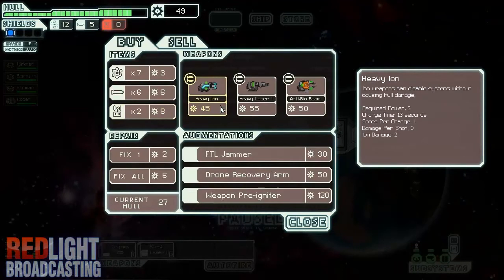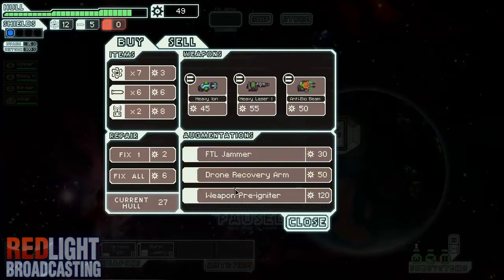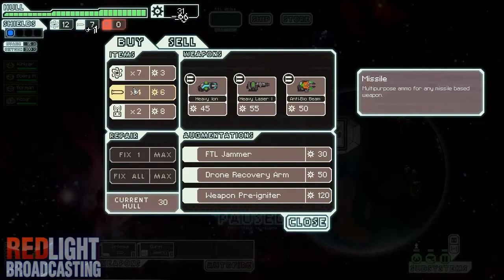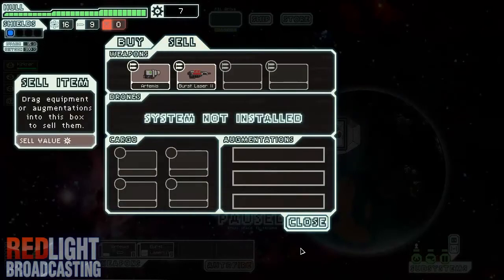Oh nice, this is a store — this is where you buy things. These augmentations do special stuff, like Weapon Pre-Igniter: weapons are made immediately available after an FTL jump. I'm just going to fix my hull, fix all, and buy some more missiles and some more fuel. Do I have anything for sale? No, I have nothing for sale.